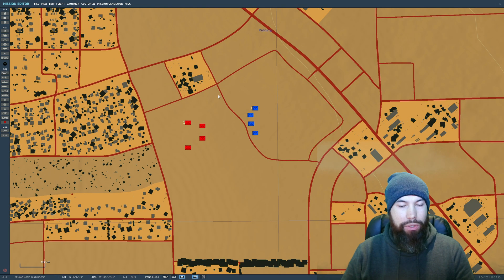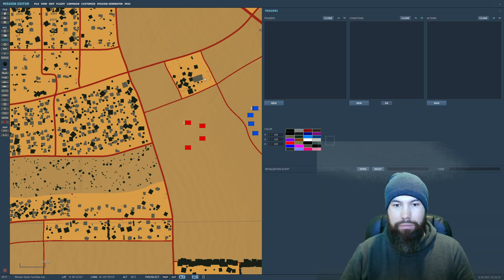I want to show you that upon a certain mission goal taking place — for example, upon the blue tanks wiping out all the red Russian APCs — you can end the mission, play a message (audio, text, or whatever), to let your buddies know the enemy group has been wiped out and to return to base. This is handy especially for multiplayer. You do this by setting up a trigger — go up here to Set Rules for Trigger. I'm happy to do a full trigger tutorial if anyone wants to see that.